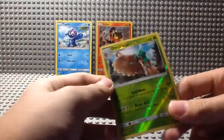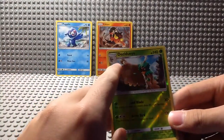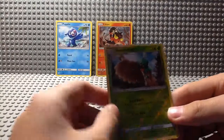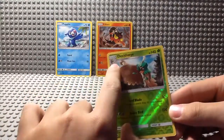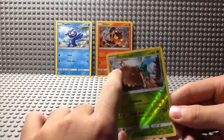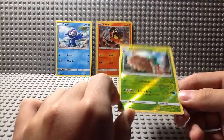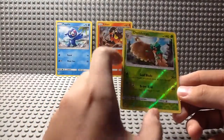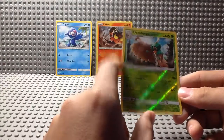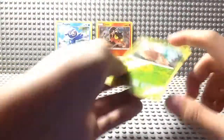Decidueye, however, is a Stage 2 final evolution Pokémon. As you can see, it evolves from Dartrix, and the picture of the Pokémon it evolved from is here — it says specifically it evolves from Dartrix. Everything is here, and this is a reverse holo. As you can see, it's different from the XY patterns because it has a giant type symbol here, and then the rest of it follows at the back.